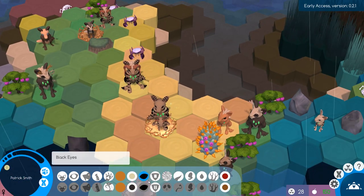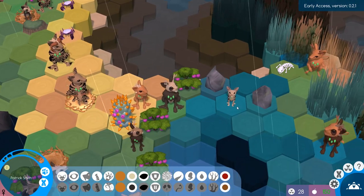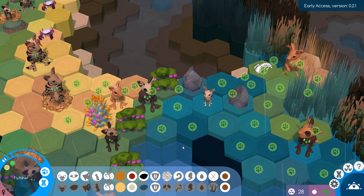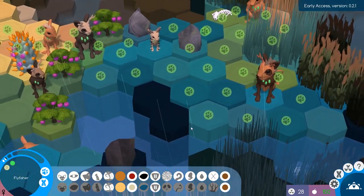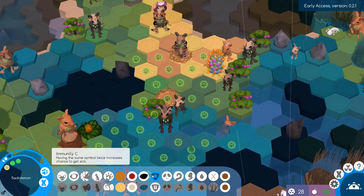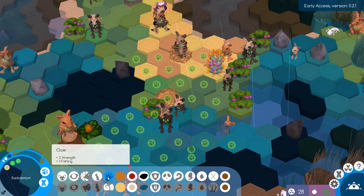Patrick Smith — honestly, Patrick Smith is pretty decent. We should probably try and take you. Another CF. Double Fs on Fly Fisher, which is a real shame — I really love the look that Fly Fisher's got going on, but the double Fs. Back Demon — CF again. My god, so many CFs around here.